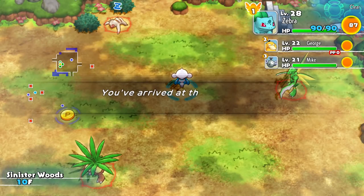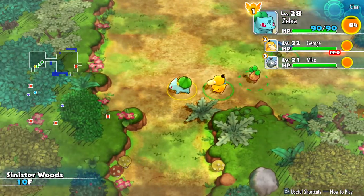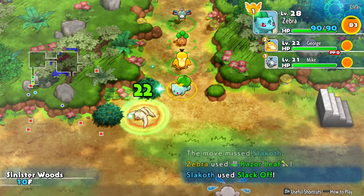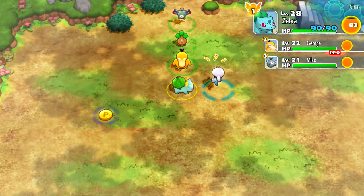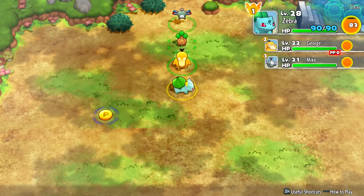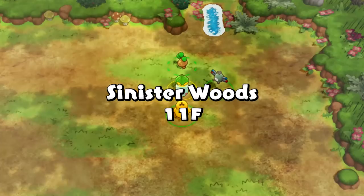We now have bonus stats — won't help too much, but that's alright. Sinister Woods 10F. Meditite is in that room, and there was a sleeping Slakoth as well. There's a big apple too. We find the staircase first, then take out a sleeping enemy — he was sleeping and somehow we still missed. There we go. We save another Pokemon — let's send you back. Then we move to the next floor. Now 11F — this is the floor where you can find Sentret's particular box.